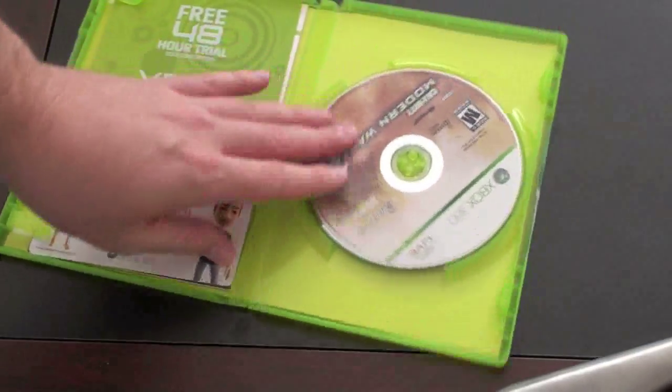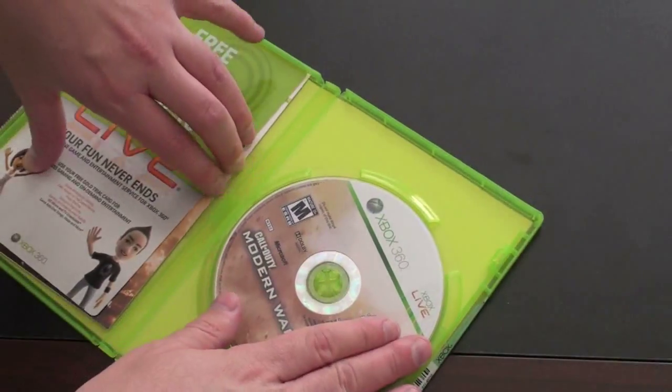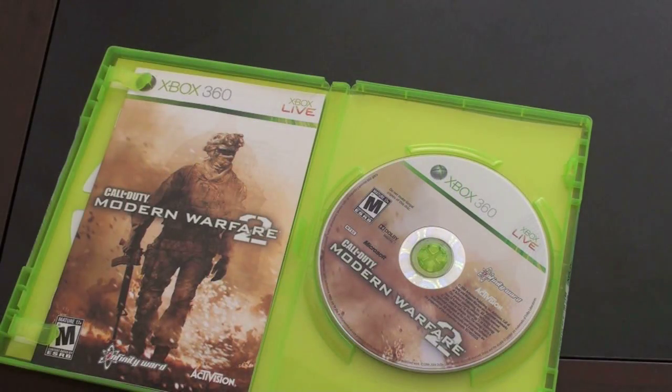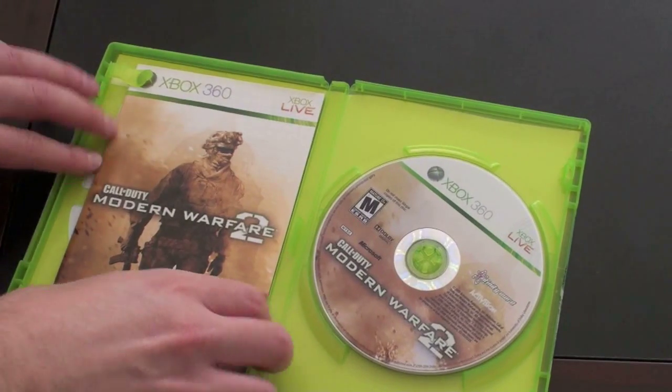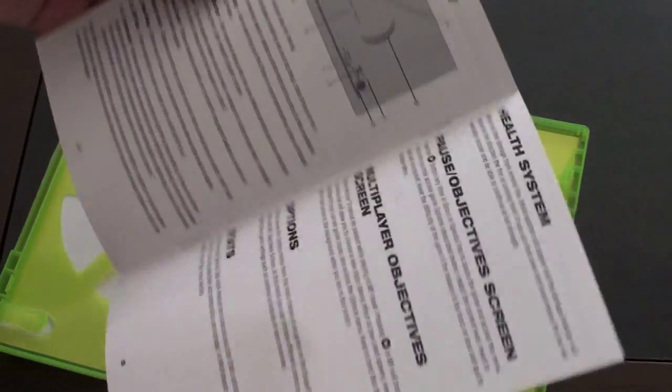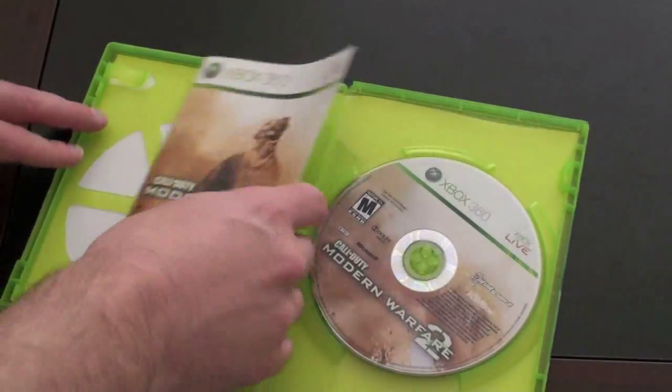And look at that — we have a disc. So in my typical unboxing fashion, we'll take you guys through it. Xbox Live, your fun never ends. Looks like this is a 48-hour free trial of Xbox Live Gold, which lets you play online. And you've got your Modern Warfare 2 book, which probably tells you how to play and kill bad guys.